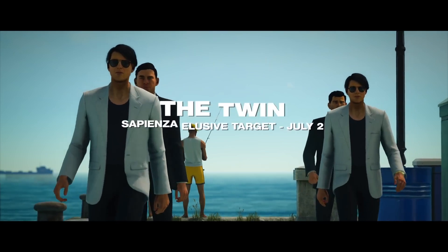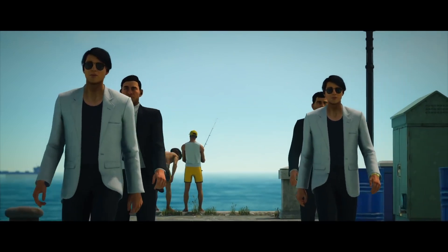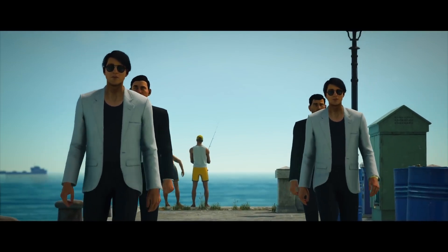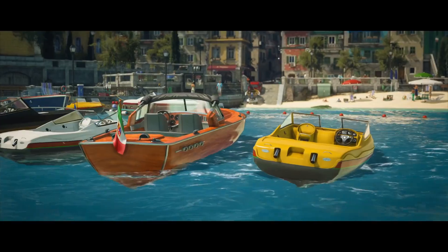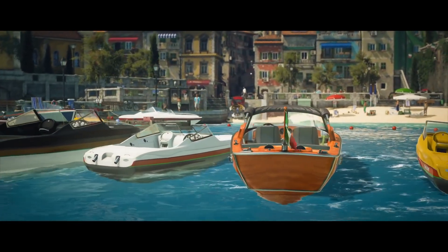The Sapienza Elusive Target: The Twin. Two twin brothers, only one of them is your target. The two twin brothers arrive in Sapienza for 10 days. One brother is your client, the other is your target. So you need to be careful and take out the right twin. Take out the wrong twin and you've failed the mission. Check the preview for clues on how to tell them apart. Good luck!